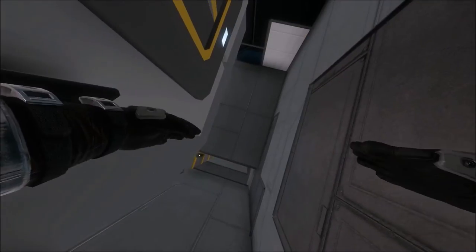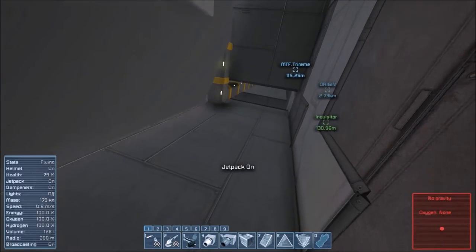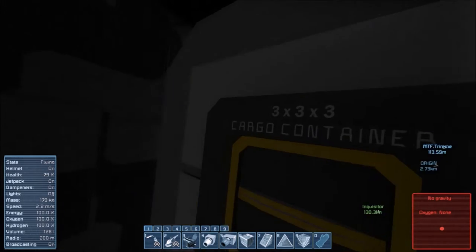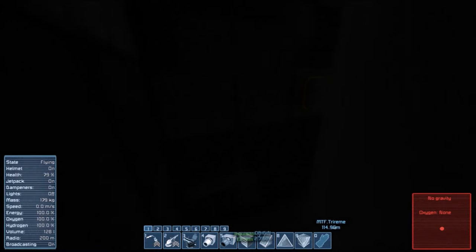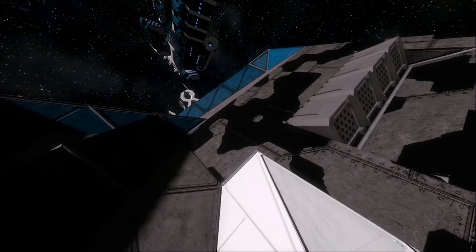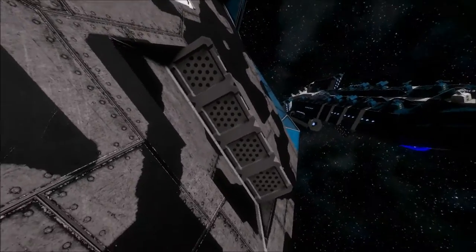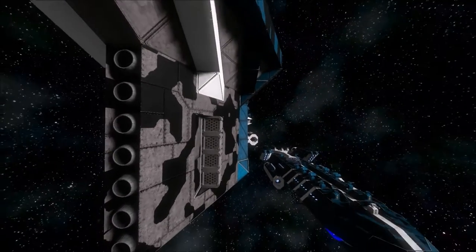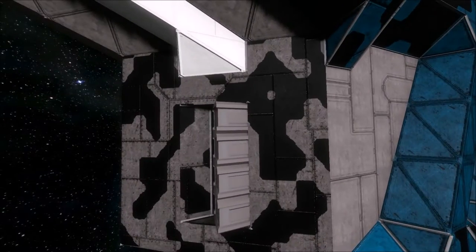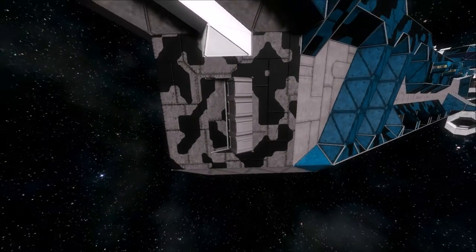Okay, this is interesting. We have no gravity. There's a big cargo container on the bow. This ship does have forward-facing rocket launchers. Ideally, these ships are not designed to face the enemy directly, but this one does have this.